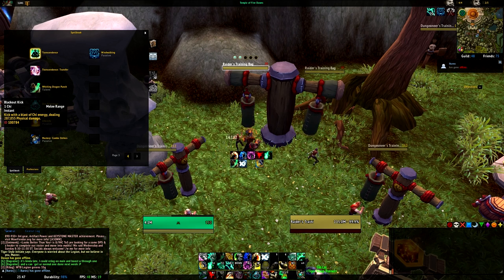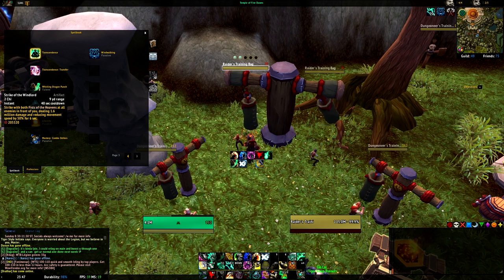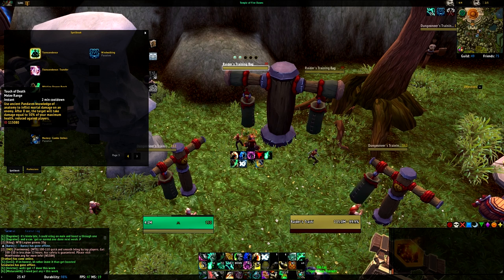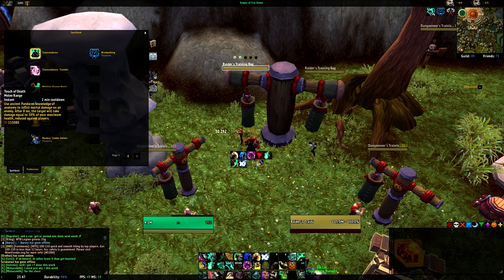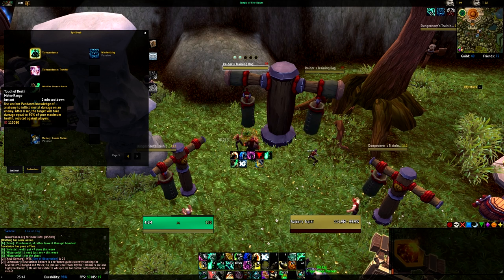Blackout Kick isn't really a filler spell because of that mastery — it does 300,000 damage. We also have Strike of the Wind Lord, which costs two Chi and strikes with both Fists of the Heavens — your artifact weapons — dealing 1.6 million damage to all enemies in front of you. And we have the wonderful ability Touch of Death. It uses Ancient Pandaren knowledge to deal damage equal to 50% of your maximum health, on roughly a two-minute cooldown.